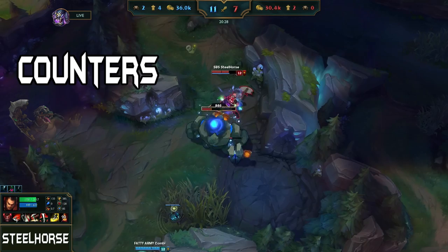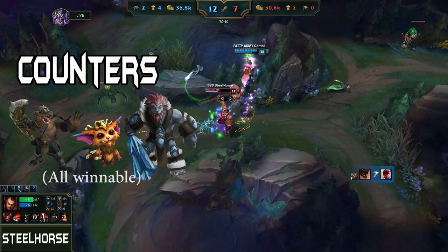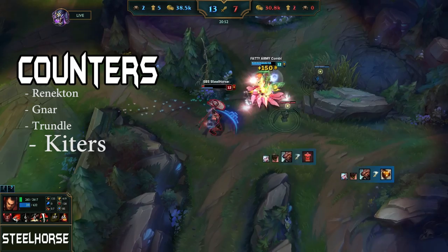Counters on the top lane are Renekton, Gnar and Trundle. A good Gnar can kite around Darius. Trundle is a pretty strong pick against Darius as well, because when you are fighting he will steal your resistances with his ultimate. Champions that can kite a lot are generally pretty strong against Darius because you can't always reach them, like Vayne, Kalista or Ahri. But when you do reach them, they won't be alive for long.